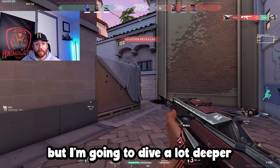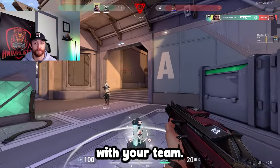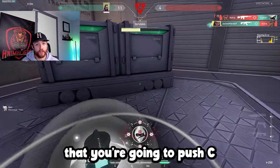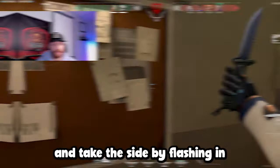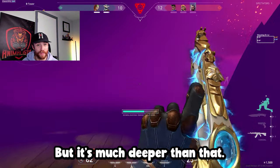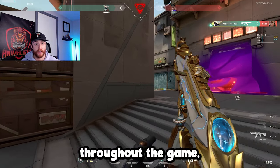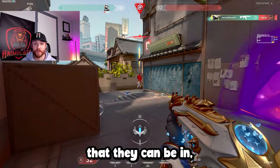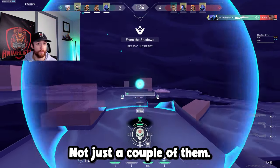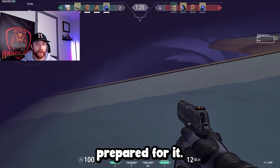At the beginning of every single round, use that time to come up with a plan and communicate it with your team. For example, on Lotus attacking C, you decide to pre-aim the common angle outside main and take the site by flashing in and having your team entry. But it's much deeper than that — you need to think about every possible scenario: all the corners they could be in, the utility they could use, the angles they could hold, and every corner they could swing out of. Picture it in your mind as if it's already happened, so nothing can catch you off guard. That's step one.